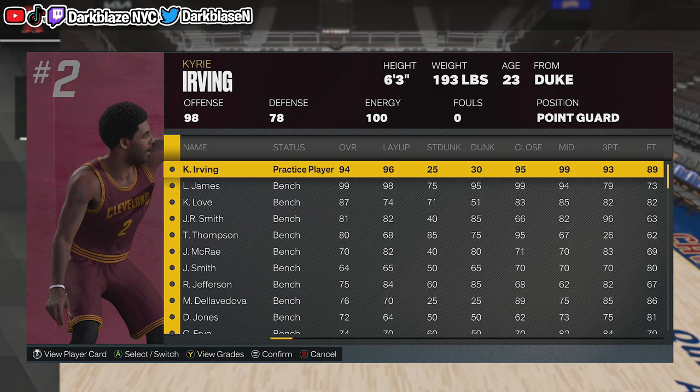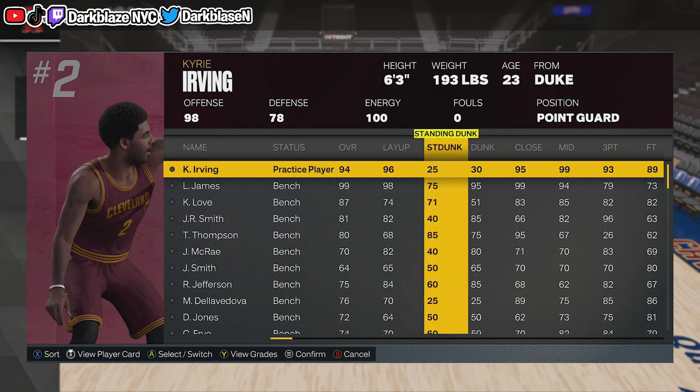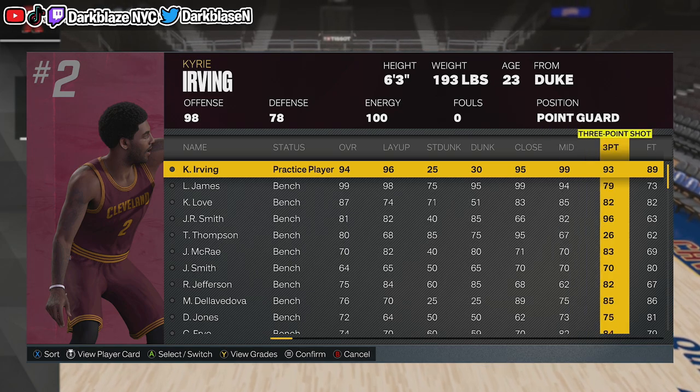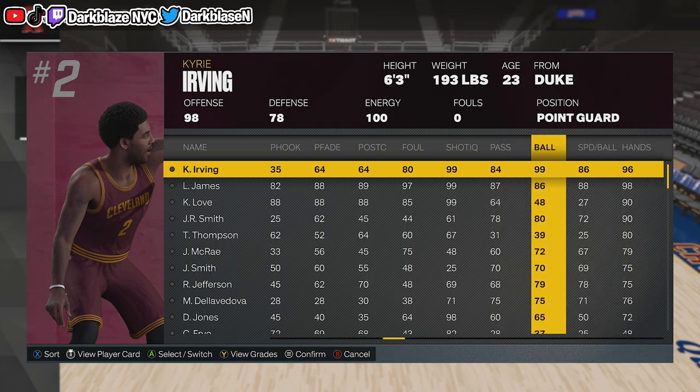He's a 94 overall. He got offense a 98, defense a 78 — that's kind of a bad average, but it's alright. His mid-range is 99, that's great. He got a 3-ball 93. And you already know his ball handler is a 99 — that shit is crazy.